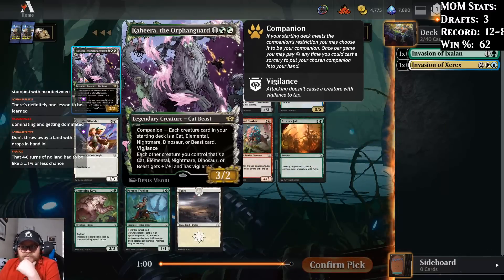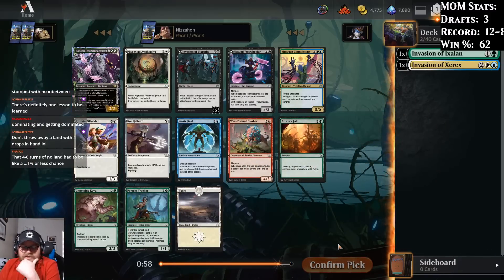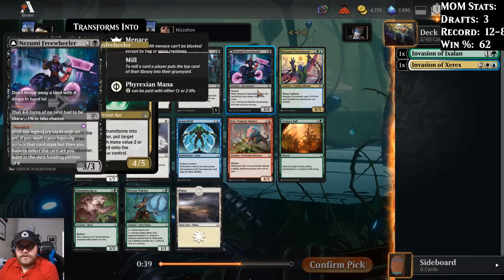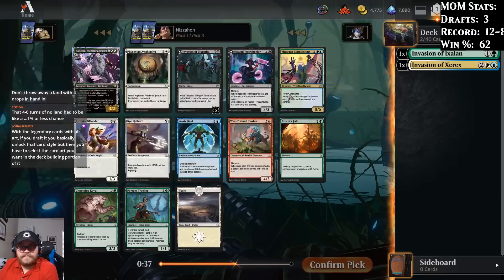So Kahira — not really a companion that you can actually do that much with in this format. We do have Mutagen Connoisseur, Invasion of Olgratha which is a pretty good battle. Chomping Kavu's not bad. I think Freewheeler's great and probably just the best card in this pack.